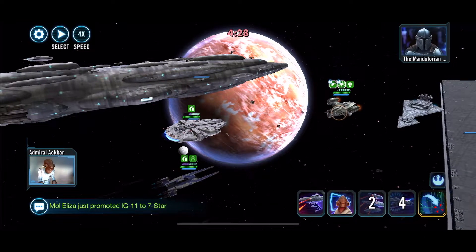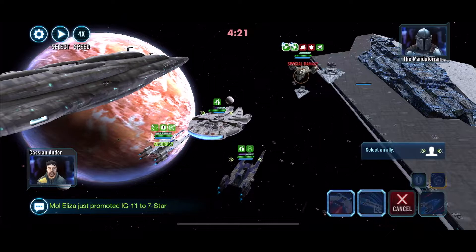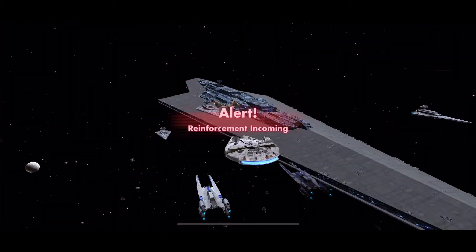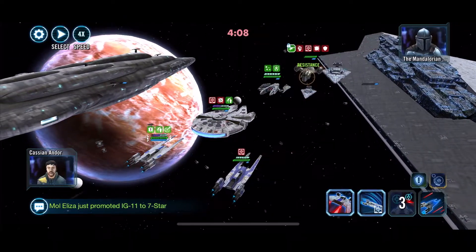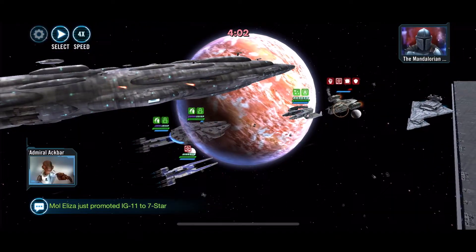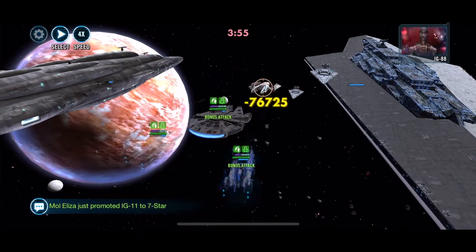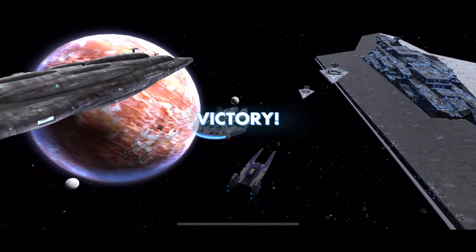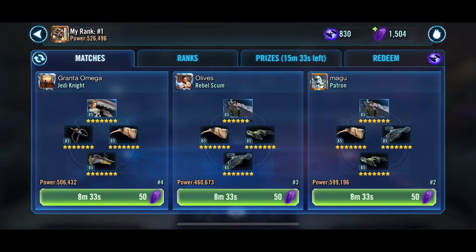That's another issue I don't know that CG is really thinking about. While they're trying to reward the whales — give them the nice shiny toy to win — what happens if other people can't beat them? The whales get locked into first or second position in their shard and nobody else gets their payout rewards. So while they might be rewarding three to four percent of their player base, they're essentially crippling the other 96 to 97 percent. For now we can still beat it, but I'm really worried about the future of the game and ships in particular. Anyway — target Houndstooth, take it out, save Razor Crest or the Mandalorian for last, and mop up as best you can. Good luck out there.